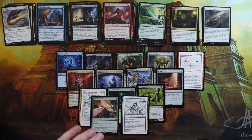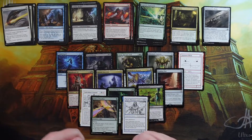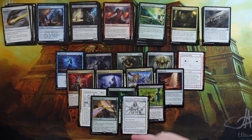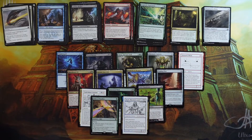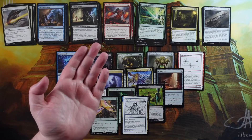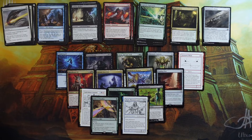When Zim enters the battlefield, target opponent chooses an order for the cards in their hand, then reveals them one by one until you say stop, and that player discards the most recently revealed card. It's an interesting game of chance - they might put their best cards at the front hoping you stop early, or hide removal at the end so you discard their big bomb instead. They're essentially trying to psych you out about what's still in their hand.